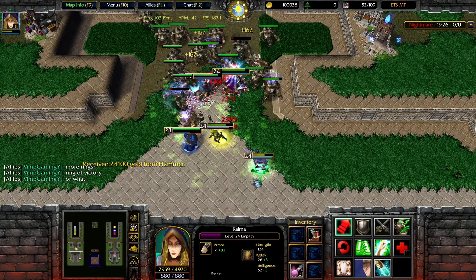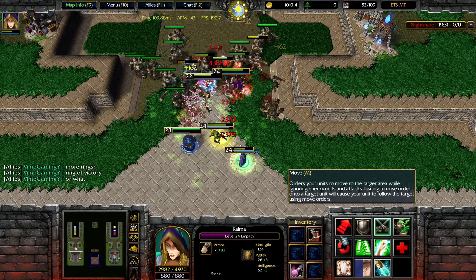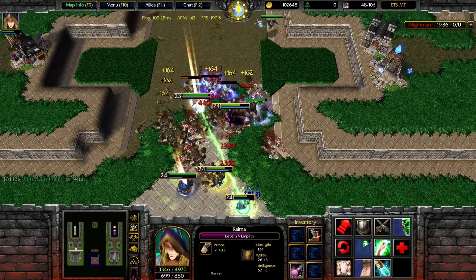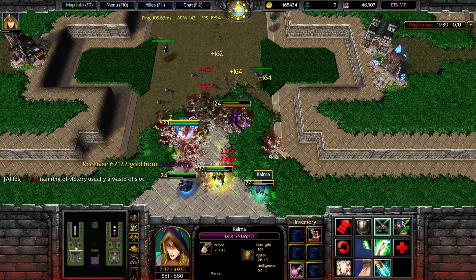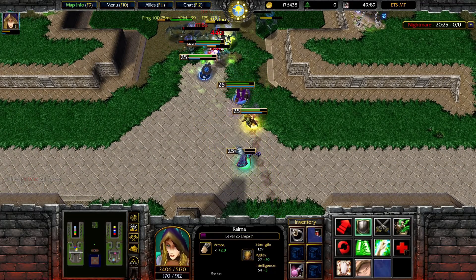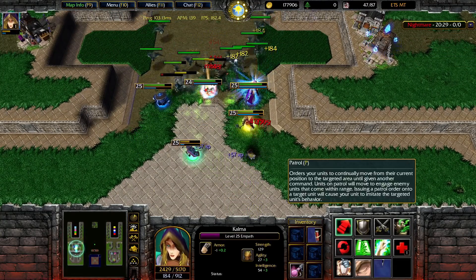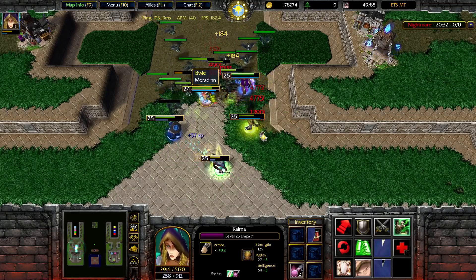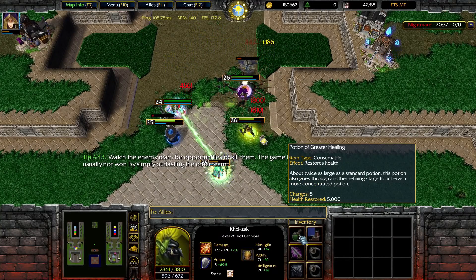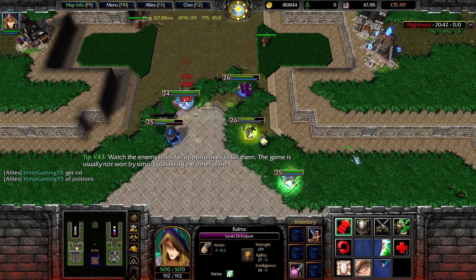I feel like Ring of Victory would be good — I could technically just go for it. Zircon ring — okay, it's good for him. Good stuff, more agility for this guy. Get rid of potions, get rid of potions before we die again.